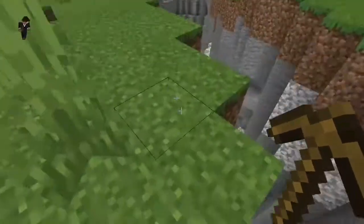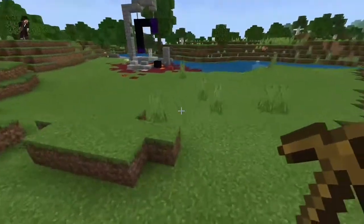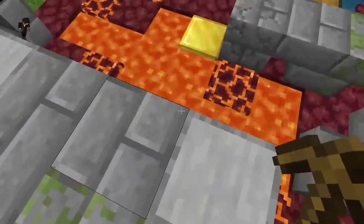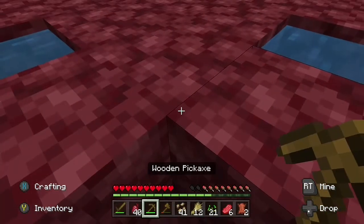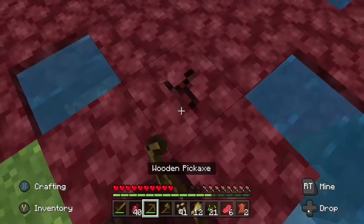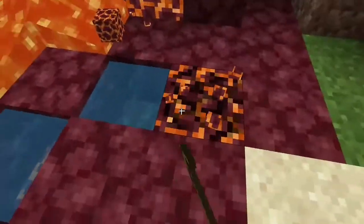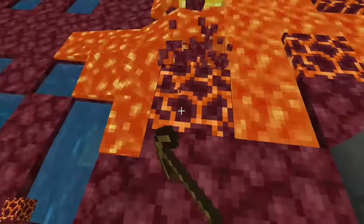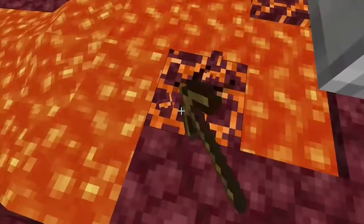There's a portal over here! Oh my gosh, I almost fell down there — I was so close! There is a portal over here — and gold! I think I'm also going to take some of this netherrack. That's lava — I'm going to get away from that. Let's take as much magma as possible because we need something to protect our house so no mobs can get there.